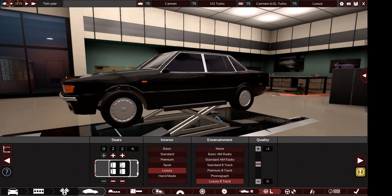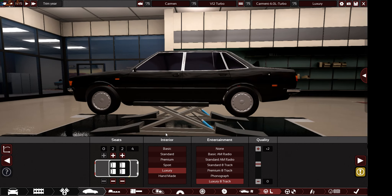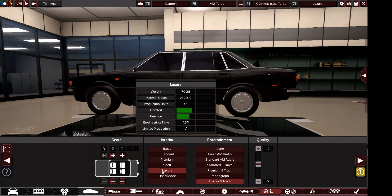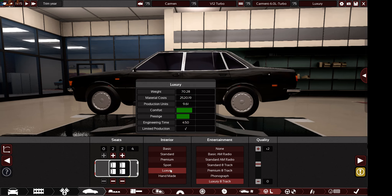The car should have four or five seats - five max, four minimum. Five seats gives more practicality; four seats gives less weight. For the interior, you can go luxury only - nothing else. No sport, no premium, no handmade - only luxury interior. Handmade would make the car super expensive and super heavy, and it would fall into the luxury premium market segment, which is the wrong market I'm aiming for. I'm aiming for the GT premium market, so luxury interior is your only option.